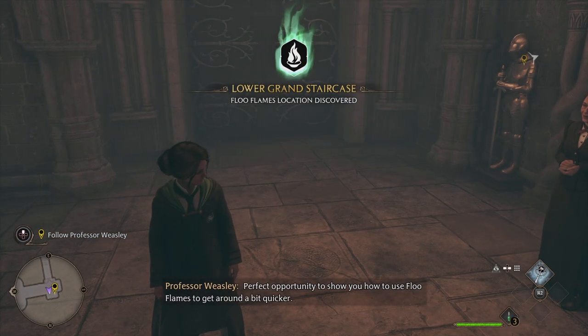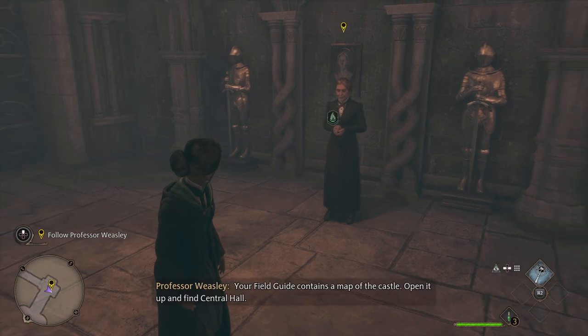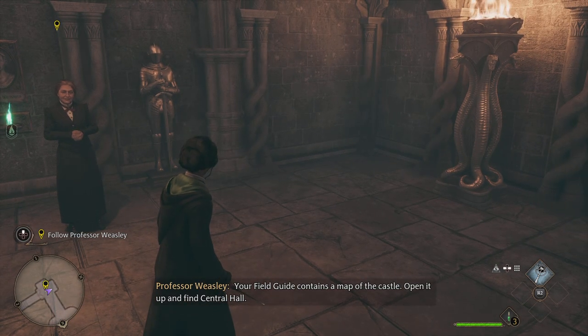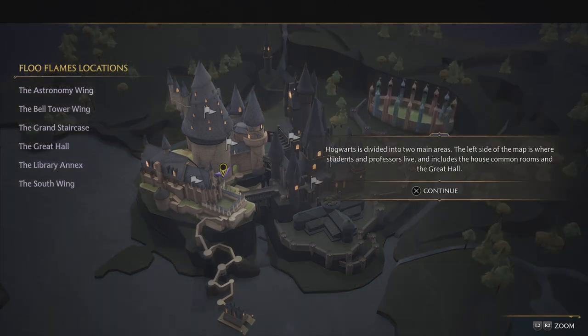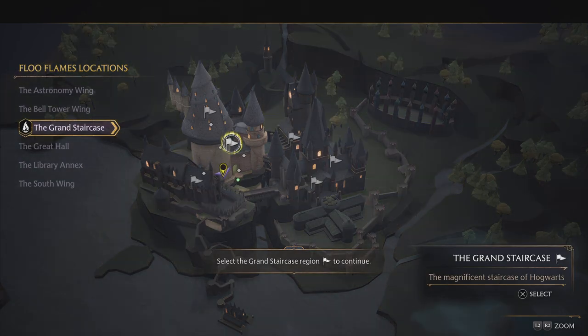Perfect opportunity to show you how to use blue flames to get around a bit quicker. Your field guide contains a map of the castle — open it up and find Central Hall. Hogwarts is divided into two main areas. The left side of the map is where students and professors live, including the house common rooms and great hall. Select the grand staircase region.